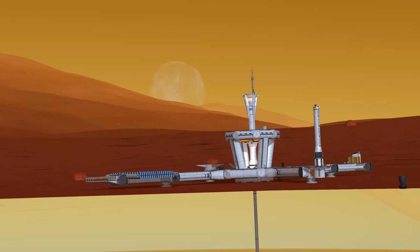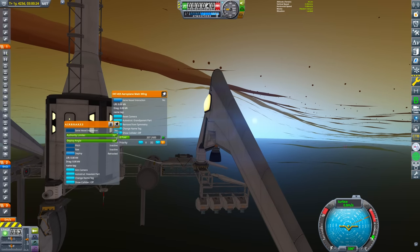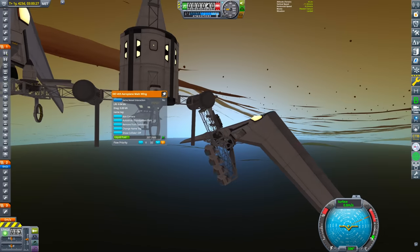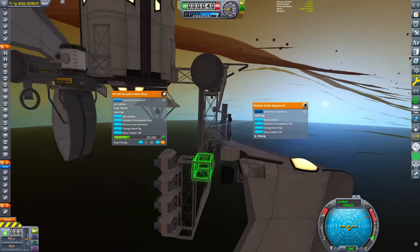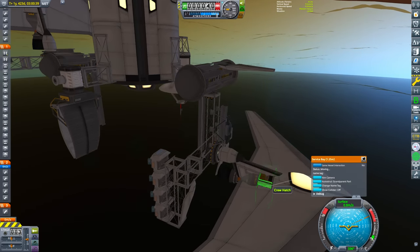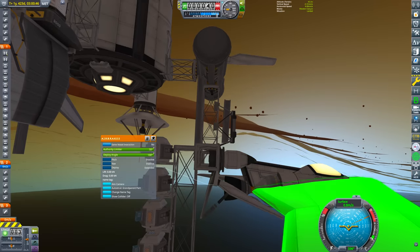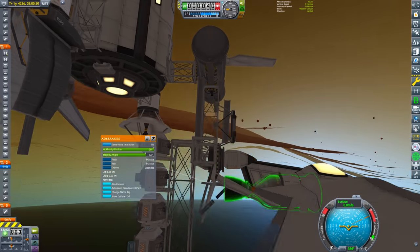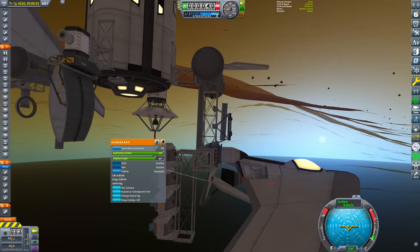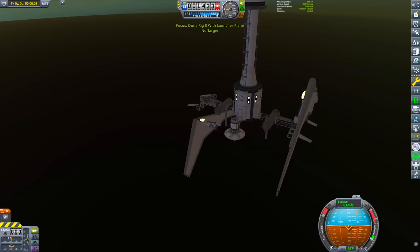Our base of operations is now established — let's go have some fun. We have two Nerva-powered aircraft we can use to fly around under the surface. To deploy them, we just pivot the hinge down to get them out of the 350 meter physics range, raise these air brakes to barely touch the aircraft, and then undock it to gift it a landed state. We can then switch to the aircraft and go flying.